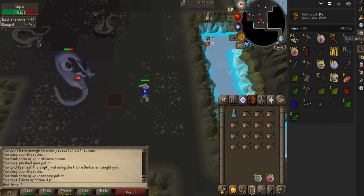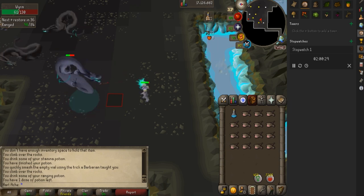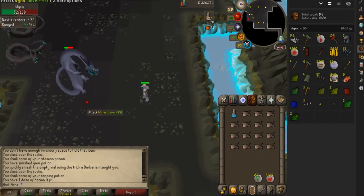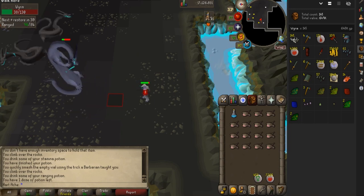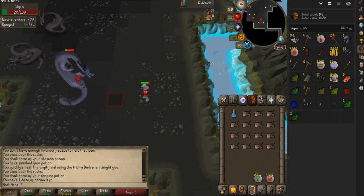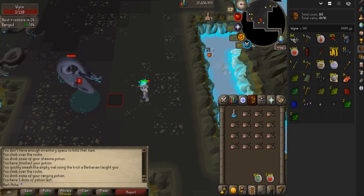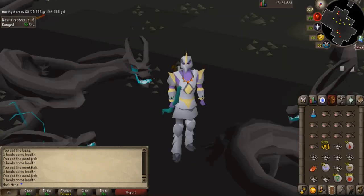We've just passed the two-hour mark. We've made 648k — let's round that to 650k — which means we're averaging around 325k GP per hour. That's actually pretty good. Hopefully in this last hour we get a couple more big drops, maybe a couple more rune battleaxes.